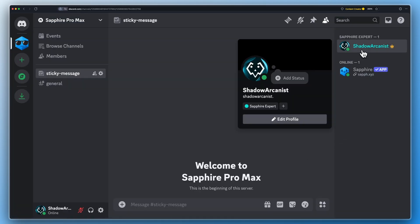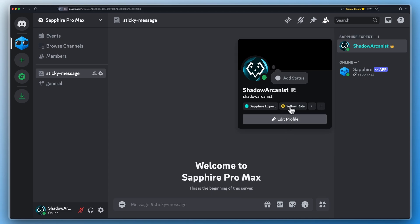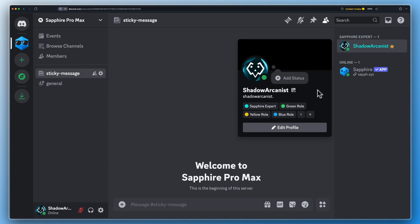Now I will show what happens with the setup. I added the yellow role to my account but Sapphire didn't give me the green role. Let's add the blue role along with yellow role. See, Sapphire gave me the green role. If I remove one of these roles, then Sapphire will remove my green role.